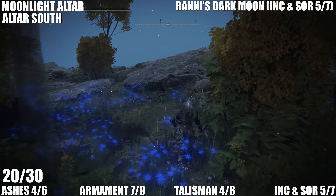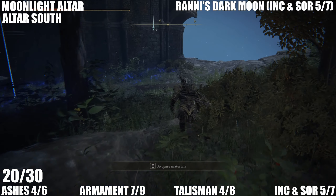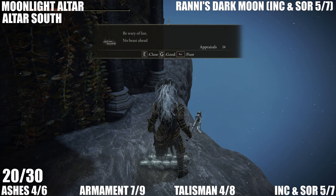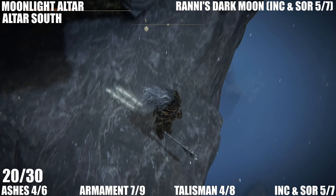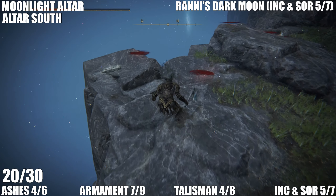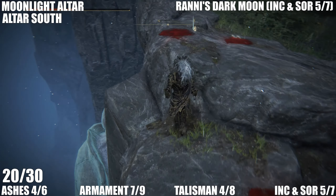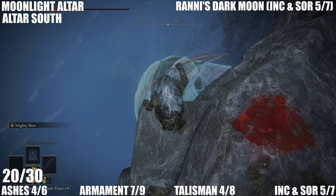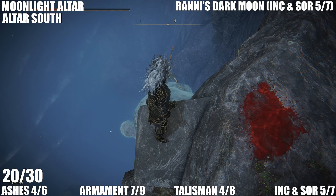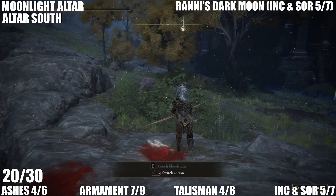Now that we've got access to this area we're going to go ahead and get Ranni's Dark Moon. We need to go to the three spots highlighted on the map. If you come to the Altar South site of grace you'll notice there's a little statue that tells you to find three great wise beasts — you've got to find three giant turtles. One of them is around here somewhere on the side of this cliff just hanging onto the cliff. You're going to have to hit him with an arrow or some kind of projectile.